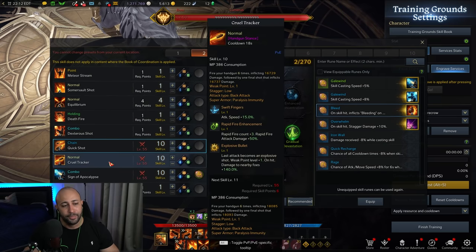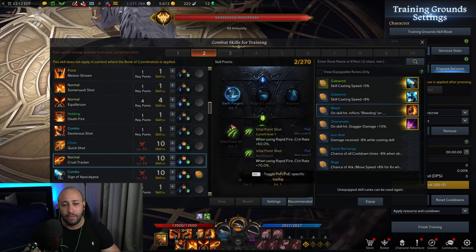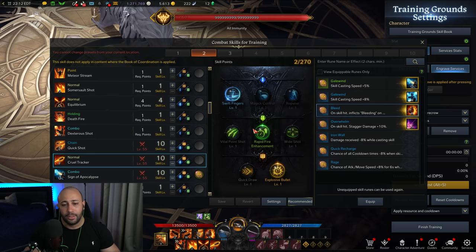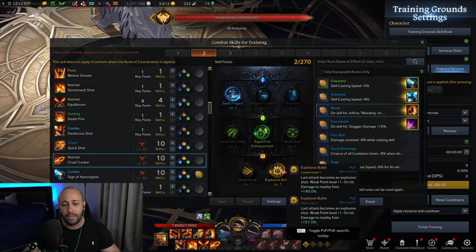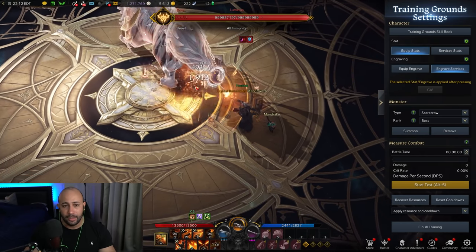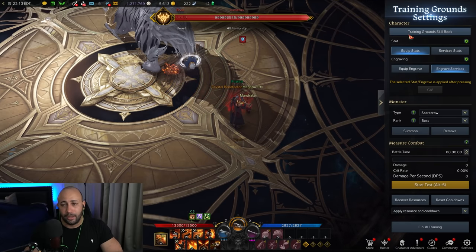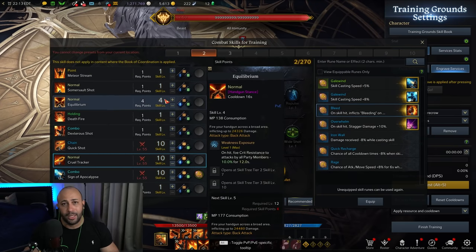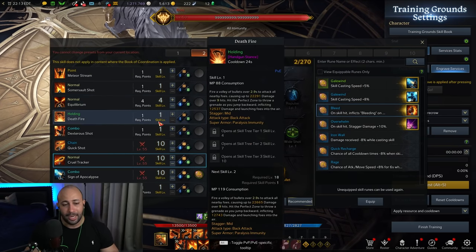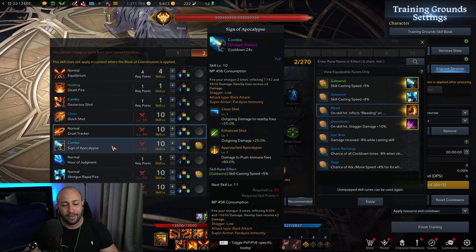Cruel Tracker is another skill that is maxed out right now. You take Swift Fingers, Rapid Fire Enhancement, and Explosive Bullet as tripods — it also has back attack. Pretty much everything is back attack on Dead Eye right now. It's a melee class that has to position itself perfectly behind every raid boss to do maximum damage, so you have to take that under consideration.